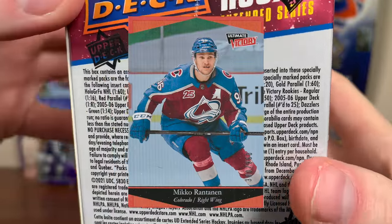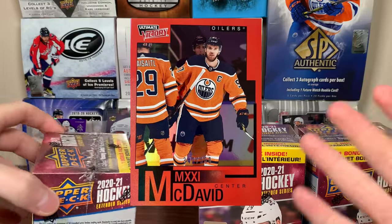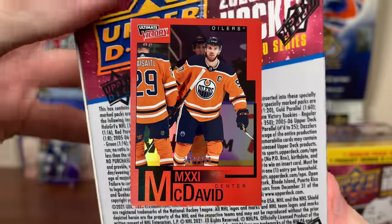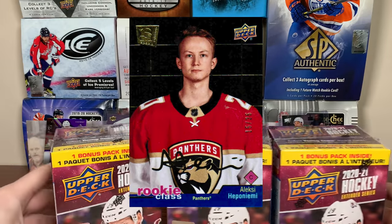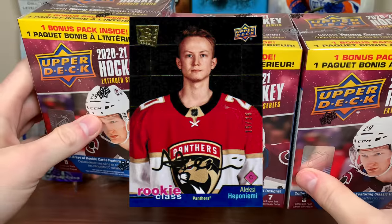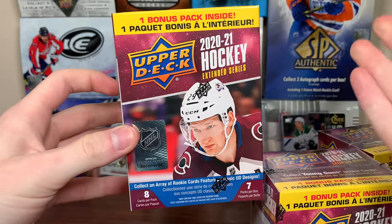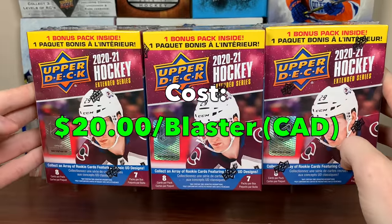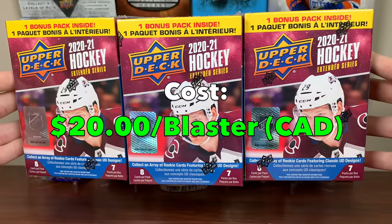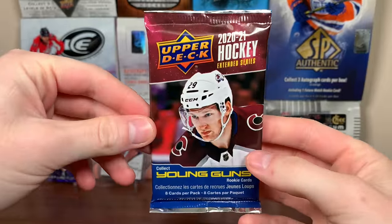The reason I'm opening these is the retail exclusive parallels — red parallels to several inserts, a red parallel to the Ultimate Victory, a red parallel to the McDavid numbered to 350. That's a retail exclusive right there. Also the Rookie Class SE has a midnight parallel numbered to 25 that's exclusive to retail. These are probably tough pulls, but it's good on Upper Deck's part to have retail exclusive stuff. These cost 20 dollars — dirt cheap — so let's hopefully get something good.